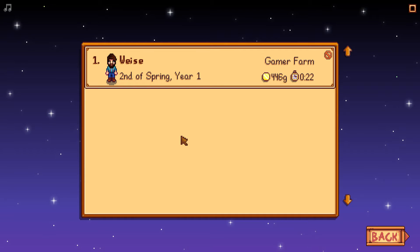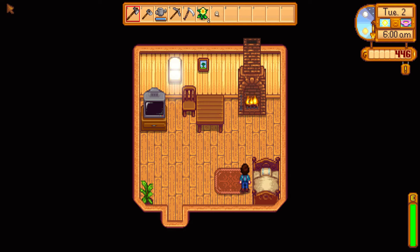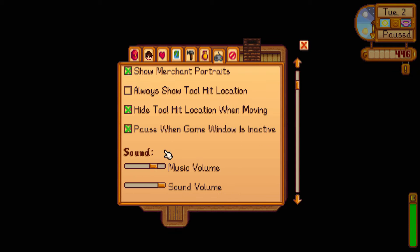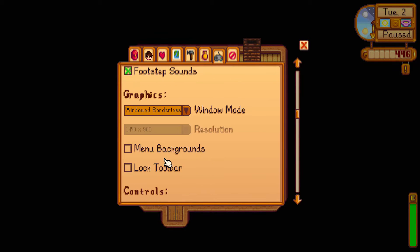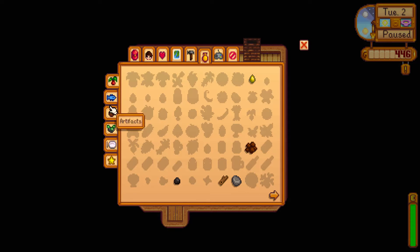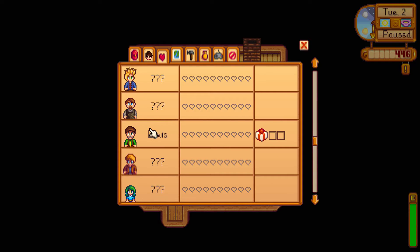Hey guys, WiseGamer back with another indie gameplay of Stardew Valley. We're going to do our second day now on Gamer Farm. I did find a couple controls in here last night — I can turn on auto run, change to windowless border. It's got a lot of controls, and look, it's got collections so you can actually see what you need to do, and check your social status — there's people I haven't met yet.